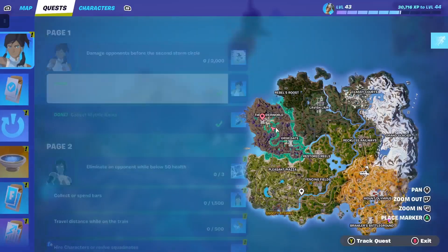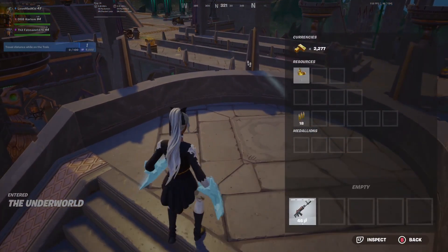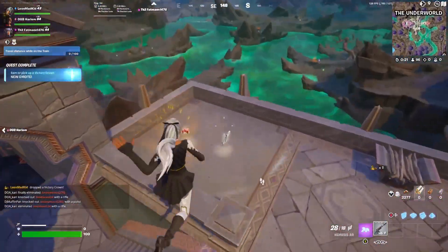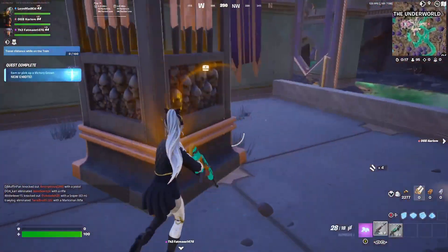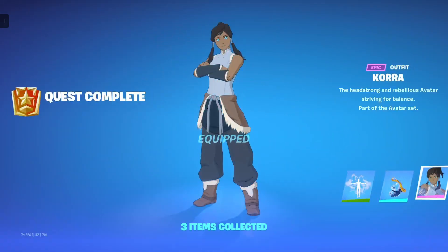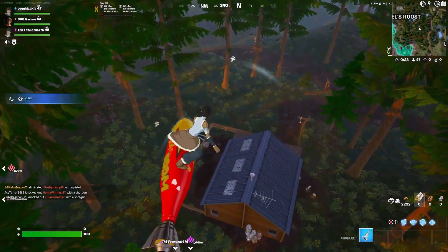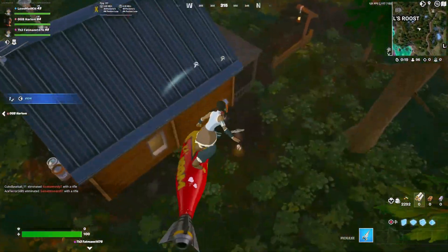I got the skin, let's go! Check your page two — oh yeah they came out. I got one of the page two quests already. How does that work? But not the stupid one where you have to get mythics — so good. I got my skin on, man!